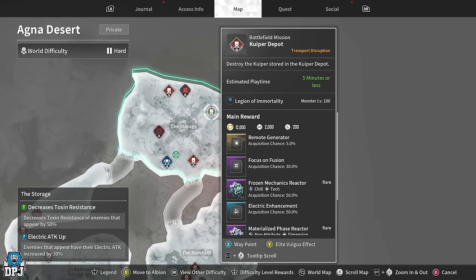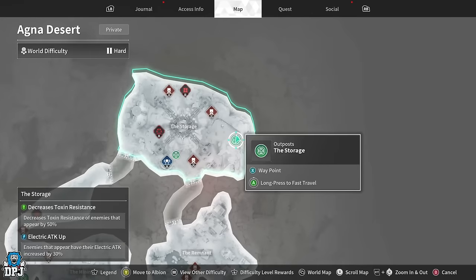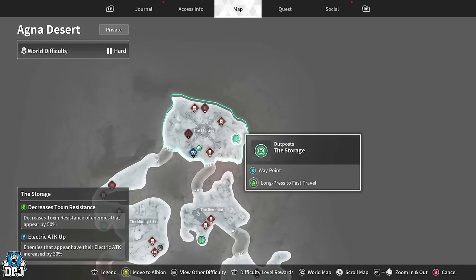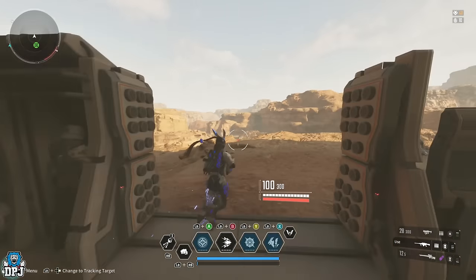For the first farm, you want to come to the Agna Desert. Right here in the storage area is where you want to go — this is the mission we're going to be running. I'll mark that and show you exactly how to run it.